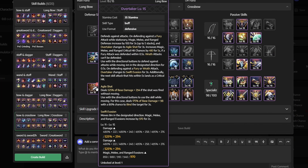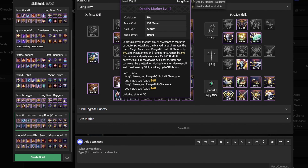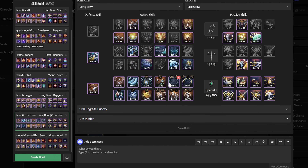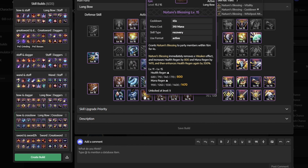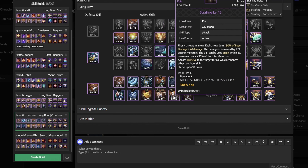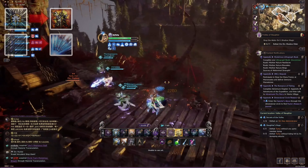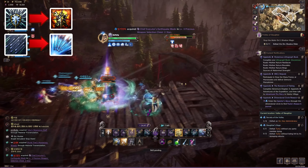So let's take a look at our setup. For defensive skills we use Overtaker, while for active skills we get Deadly Marker, Selfless Diffusion, Mortal Mark, Blitz, Merciless Barrage, Quickfire, Mana Exchange, Mother Nature's Protest, Nature's Blessing, Decisive Sniping, Strafing, and Zephyr's Knock. Because of our specialization, Mortal Mark will turn into Detonation Mark and Merciless Barrage will turn into Wild Barrage.